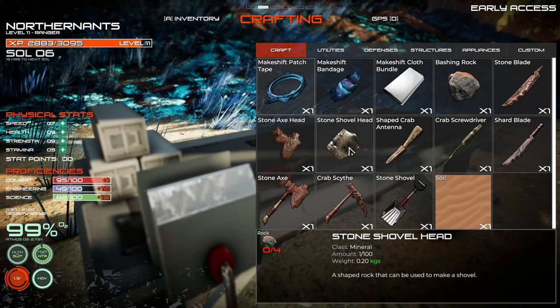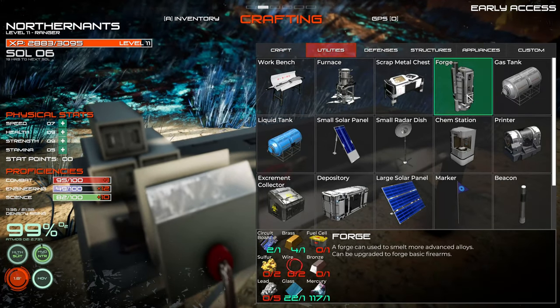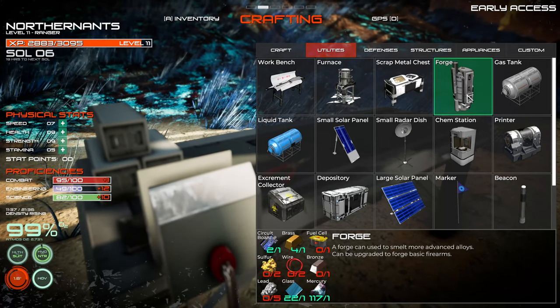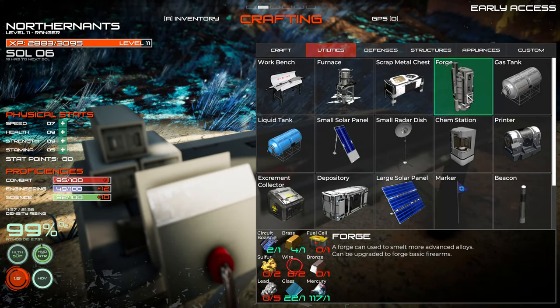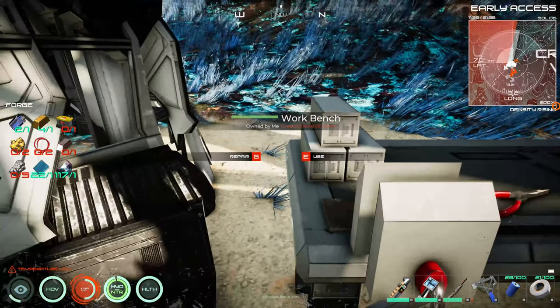Let's see what we can start looking at building. Utilities — we still need our furnace, which requires bronze, lead, sulfur, and that fuel cell that we need.